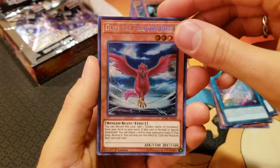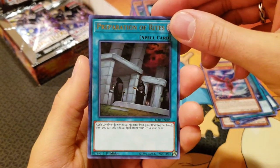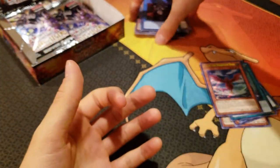We got Glyph the Phantom Bird, an Altergeist Manifestation, a Preparation of Rites, a Kyoto Waterfront, and Litmus Doom Swordsman — a very old GX card. I love seeing these classic cards here. These are awesome.